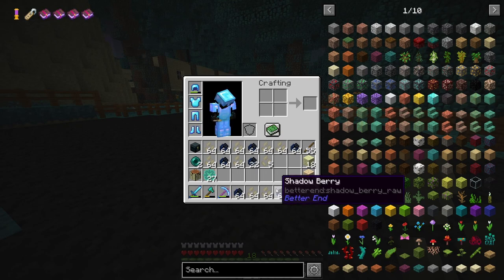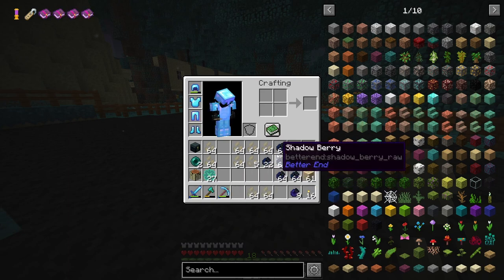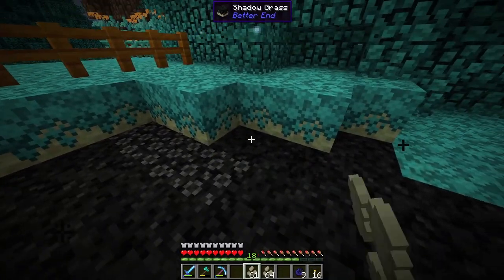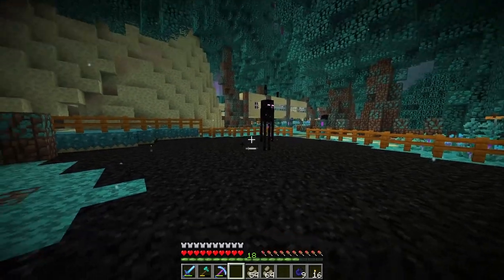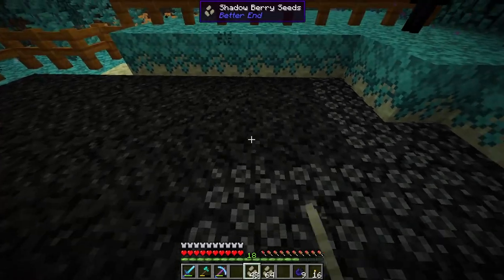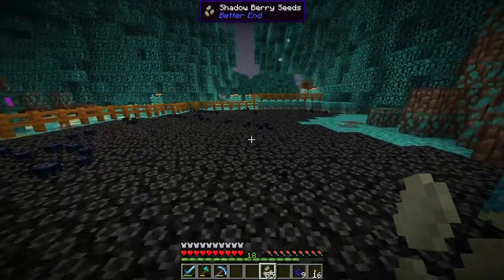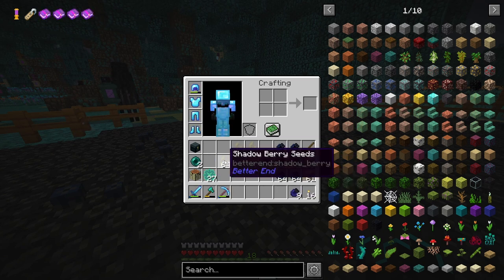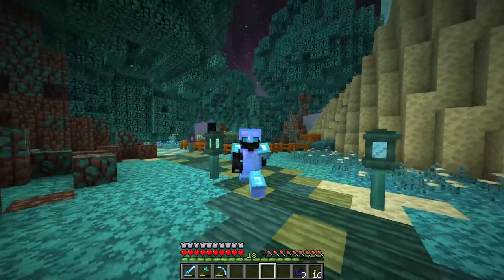After that huge harvest, we got off with six - pretty much six and a half stacks of shadow berries and seeds, not to mention all of the seeds as well. We need to replant these things immediately. What we can do with the rest of the seeds is put them into the composter over there back home, and we can get a lot of bone meal out of these guys. After reseeding all of them, we have three, pretty much four stacks of shadowberry seeds left over. I don't know how much bone meal that's going to be, but every little bit counts.